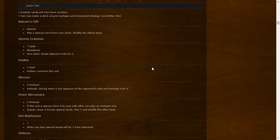Nature's Gift: Special — play a special card from your deck, shuffle the others back. You can choose whatever special card you want — it's a bit like Royal Decree but only for special cards. It didn't specify non-gold, so you could actually get Royal Decree with it if that's what you want. A pretty interesting card. Then there's Kramer: seven Agile, Resistant — a better immune unit that on start boosts adjacent units by one.